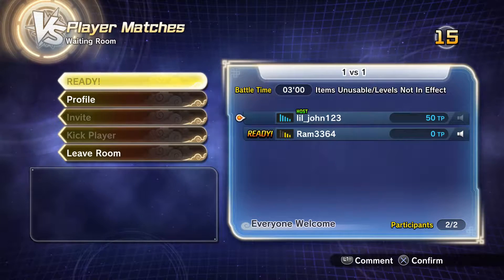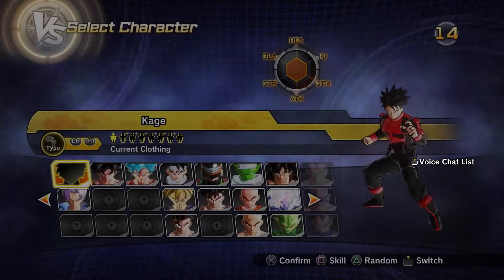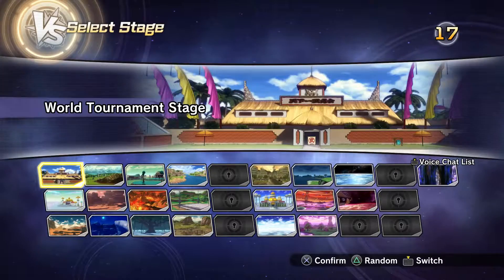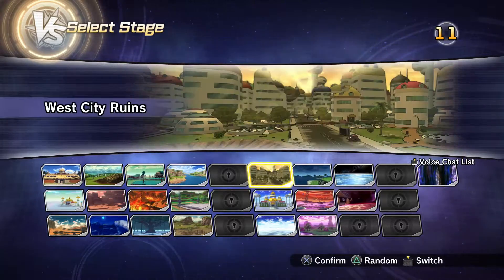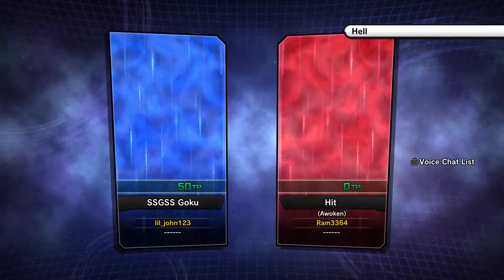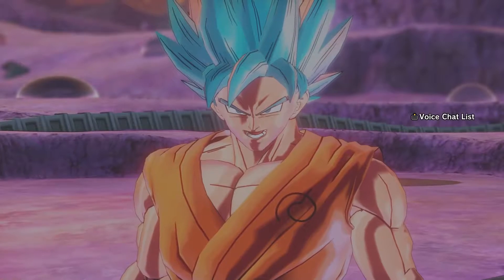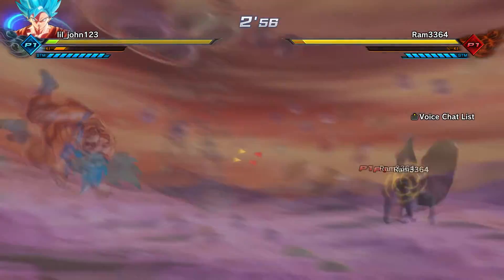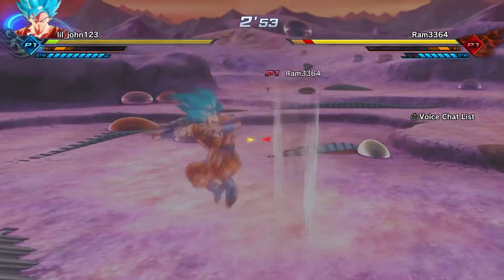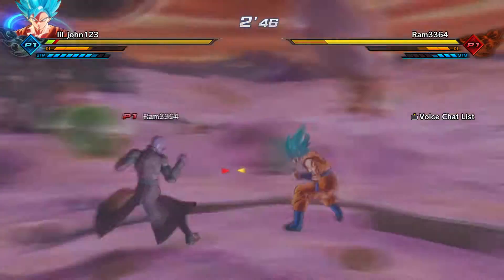This game is kind of half broken sometimes, especially when it comes to 1v1 matches and Parallel Quest. When you're doing online Parallel Quest with your friends and stuff it's perfectly fine, but when it comes to 1v1 player matches or endless battles — endless battles especially are very laggy. But that's just something about this game that I guess we'll have to deal with. I don't have a lot of things unlocked yet — I'm still getting around to that, because it's not like I play this game every single day. Most of the time when I play this game I'm always playing ranked matches. And as you can see, literally everyone online just pretty much uses Hit and Goku, mainly because of their new abilities, and also because they're the GOAT.